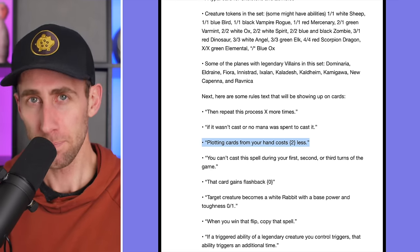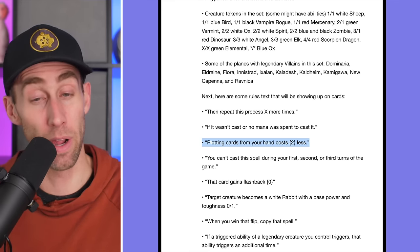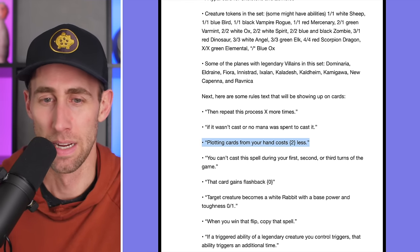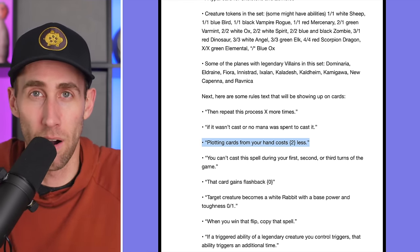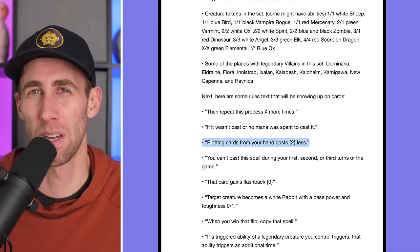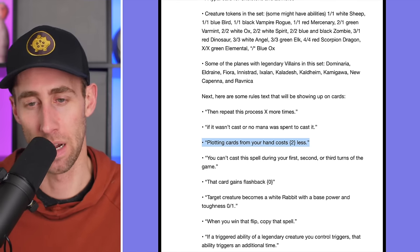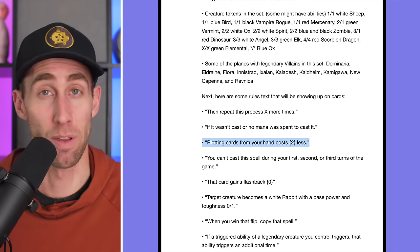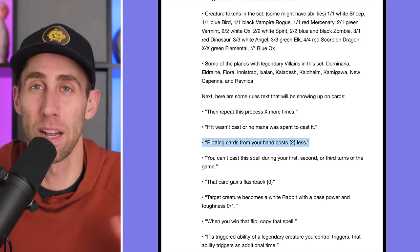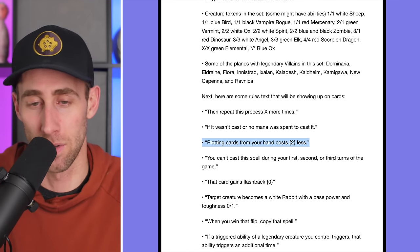'Plotting cards in your hand costs two less.' A quick note: I believe plotting was in one of the leaks a while back. Plotting is essentially like foretell, but always at a cost of zero. You set the card aside — exile face down — and then just cast it for free later, essentially at sorcery speed. Having plotting cards cost two less to plot can be very powerful: if the plot cost is five and the card normally costs five, it now costs three to plot, then you cast it for free. So you save two overall.